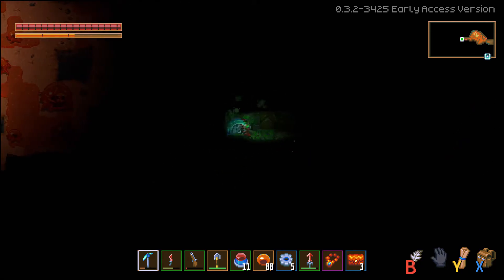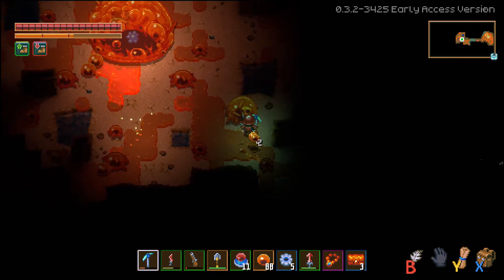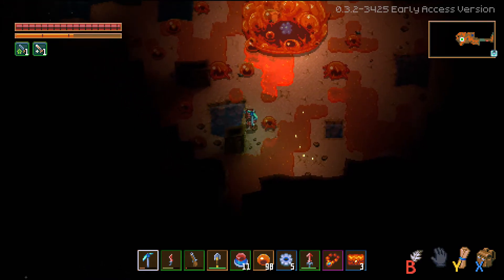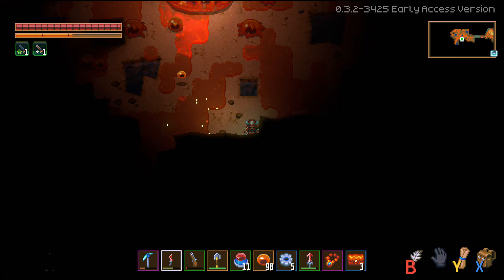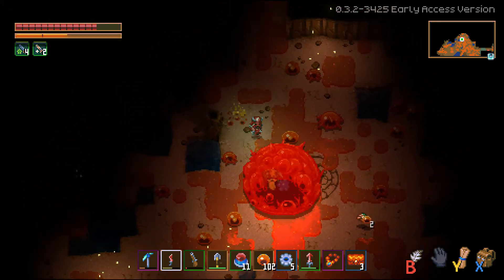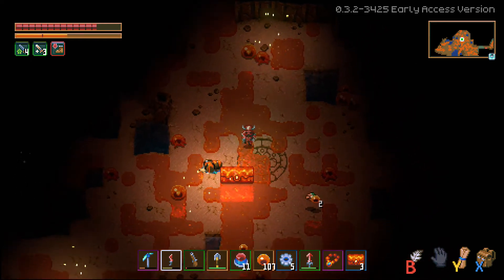A safe bet is to dig directly north, south, east, and west, and then look and listen for the thud of Glurch jumping around. Since you may be a bit more advanced now, you should be able to take Glurch out pretty easily. Once he's defeated, you can loot anything he's got inside as well as keep the chest, and simply move on to the next world.